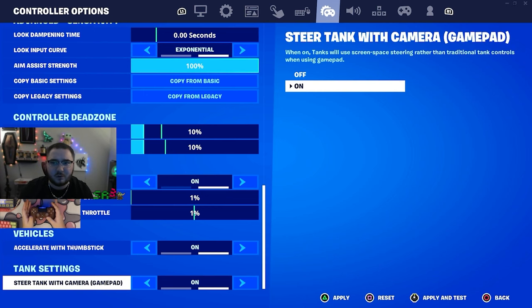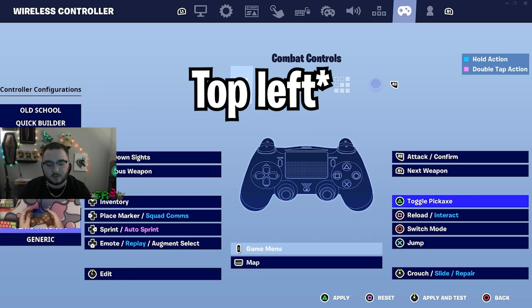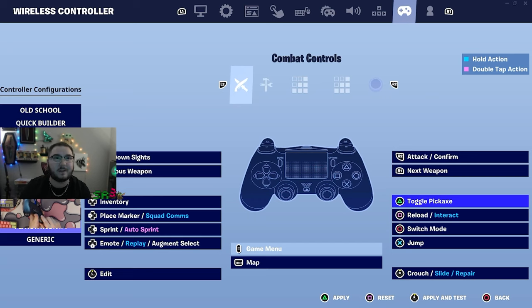Now let's get into my paddle binds. I edit with the left stick — I feel like it's the best edit button. Switch modes is circle, which is technically my top right back paddle. My pickaxe is my bottom left paddle. Jump is my top right paddle. Sprint is bound to my bottom right paddle, so I'm using all four paddles and they all work amazing.